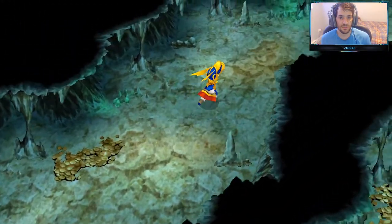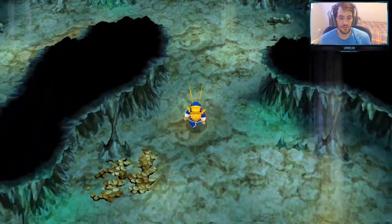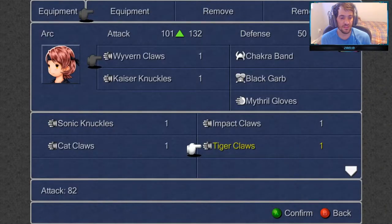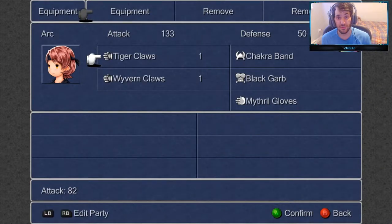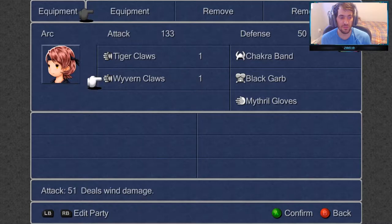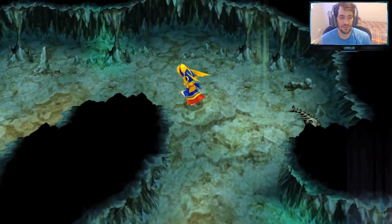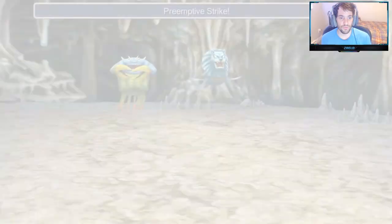Angus gains a level, Lunath's job level increased. Can I get my items now? Tiger Claws — there's our first upgrade for the Monk, that's going to be 82 attack power. We're going to get another claw, the Metal Knuckles, and put Tiger Claws in the other slot as well. Monk class getting upgraded — nice. That's why I switched.